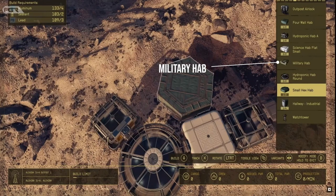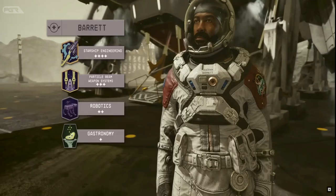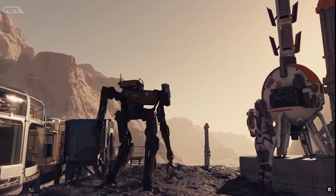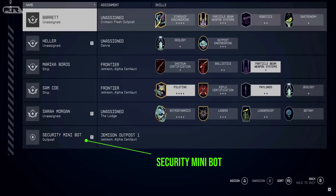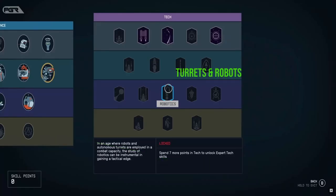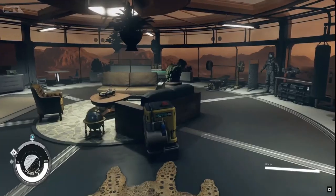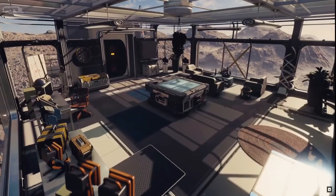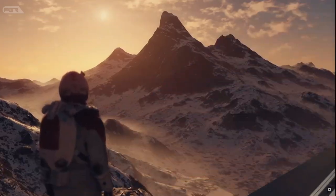Notice the military HAB — this suggests that you'll need to defend your base even when you're not there. You'll not only need to hire human security but also robotic ones as well. Notice the security minibot at the bottom here. Also under the skill called Robotics in the tech tree, it mentions autonomous turrets and robots. Once the HABs and facilities have been placed, the player will then be able to go inside on foot to place props or furniture by hand to further customize the base to their liking.